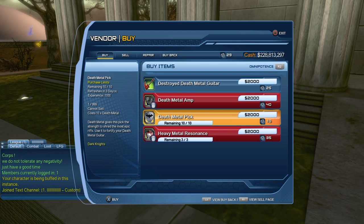What I strongly suggest is that normally these are account bound, so don't purchase them with your main character. Purchase those items with your alternate characters, and then give those items to your main character.